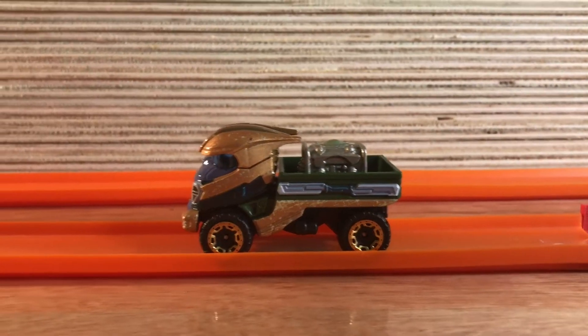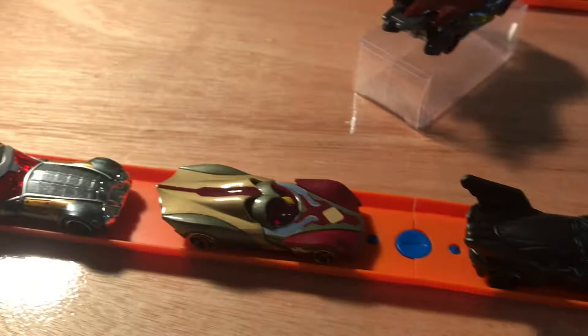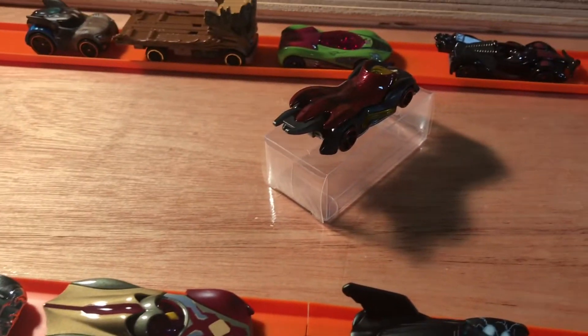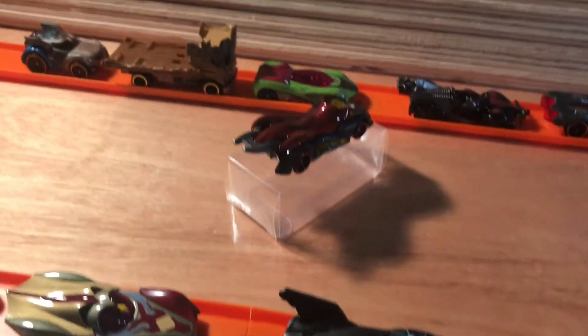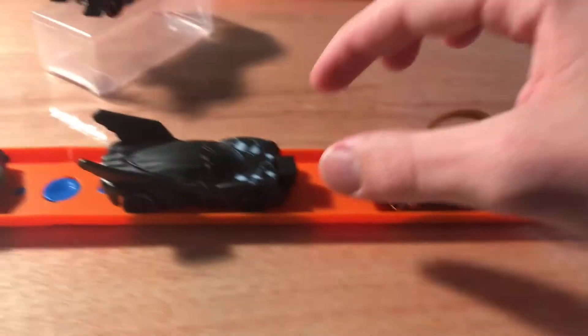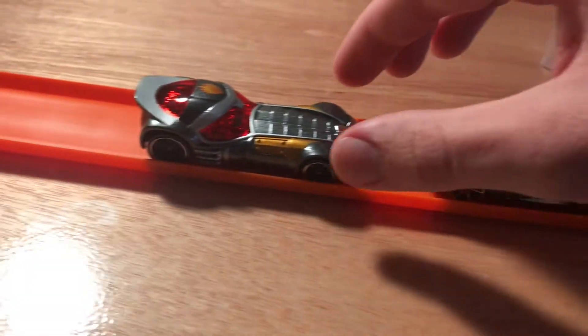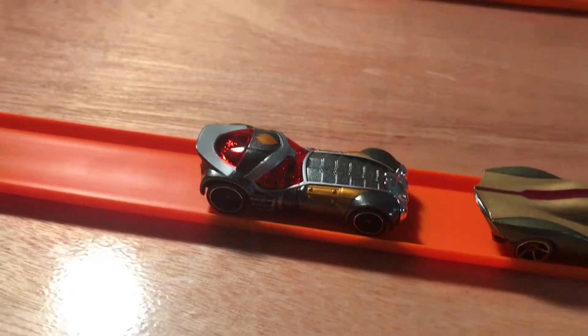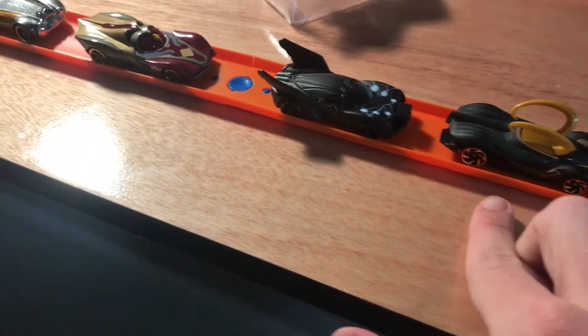We have our bad guy Thanos all unboxed, and then we have the people who are going to try and stop him. As you can see, we have five cards selected here, all in possession of an Infinity Stone — not at the current time of the Marvel Cinematic Universe, but at one time they did. This is Doctor Strange with the Time Stone, Loki with the Tesseract, Thor with the Aether, Vision with the Mind Stone, and Star-Lord with the Purple Stone. Each of the wielders of the Infinity Stones are going to be on top of a box.